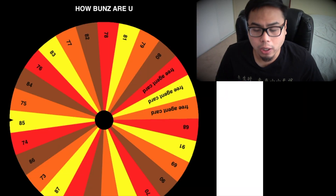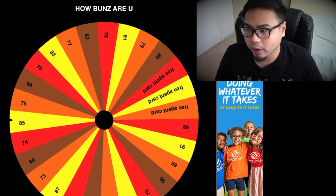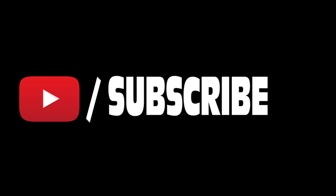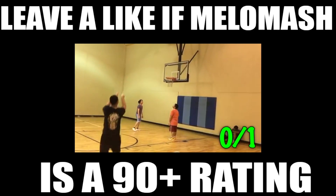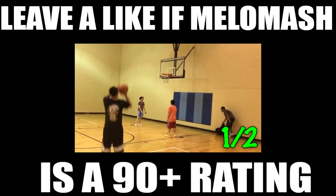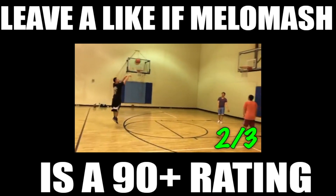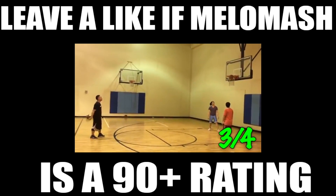We're gonna go by position — start with point guard and then do shooting guard slash small forwards and the big guys after that. Before we get started, subscribe if you want, drop a like on this video if y'all want to see more spin the wheels in the future. Let's get this video to 68 likes. Check out the links in the description and let's start spinning.